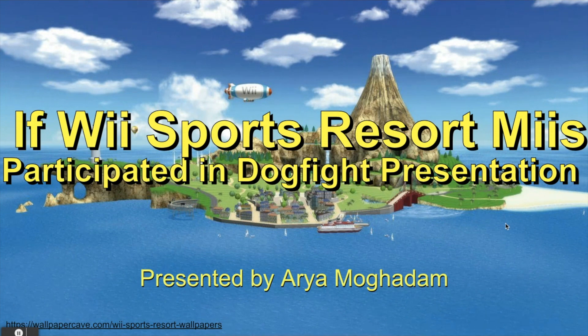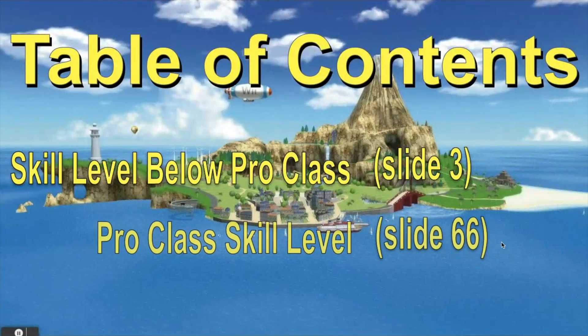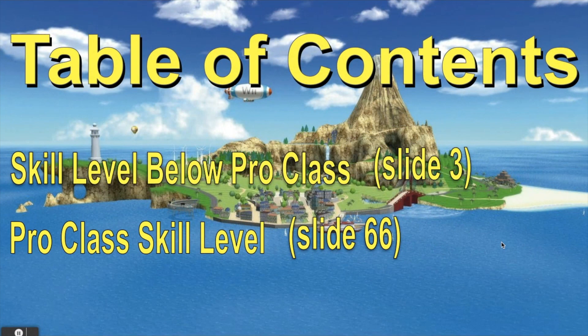How does this work on a MacBook? Oh, you got to click the screen I guess. So, table of contents, like last time. In this table of contents, we're going to see skill levels of Mii characters below Pro Class in the sport of dogfight. In dogfight, you can only play two players with two actual players — no CPU opponents. And then you have Pro Class at slide 66, so hoping to check that out.